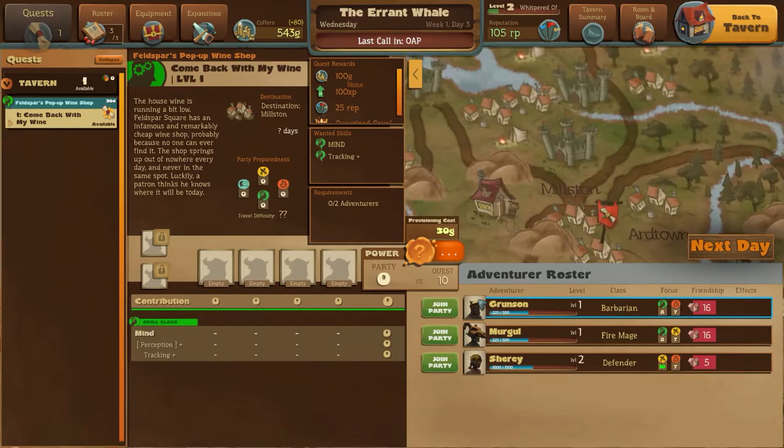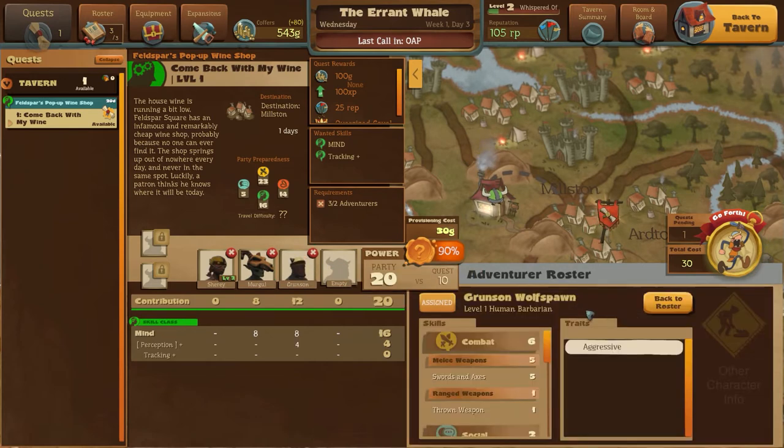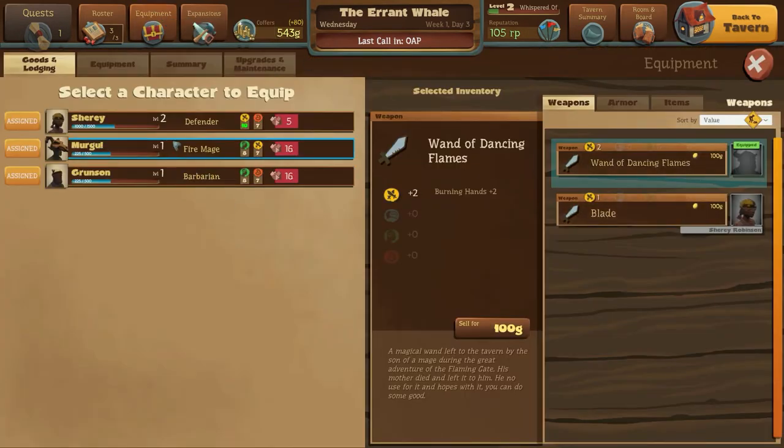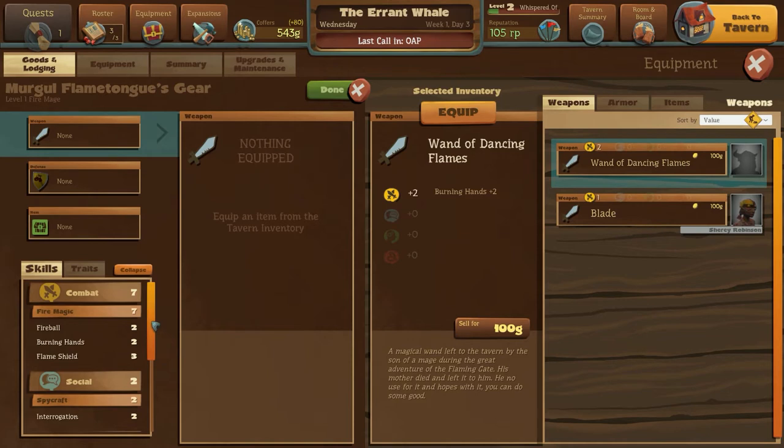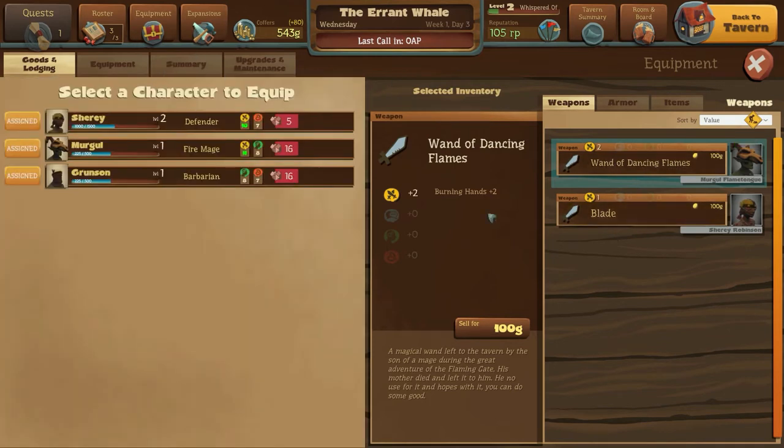So now we go to the tavern management. They're really good at combat - this Sherry person. And Mergle has the brains and combat down. And you've got brains and survival down, Grunson. Why don't you get a barbarian? Equipment - wand of Dancing Flames. It's going to go to the fire mage, which makes a lot of sense. Look at their Burning Hands skill - that generally increases their combat skill. And a blade is on Sherry.